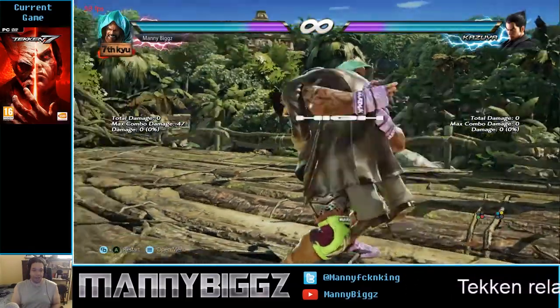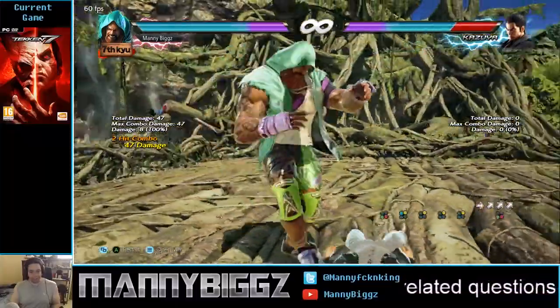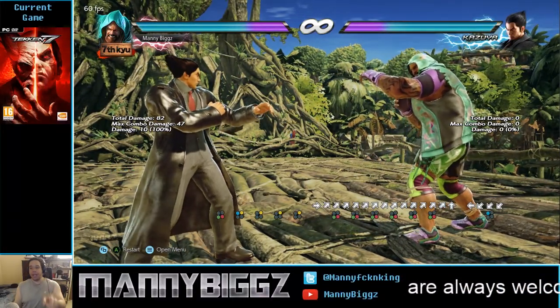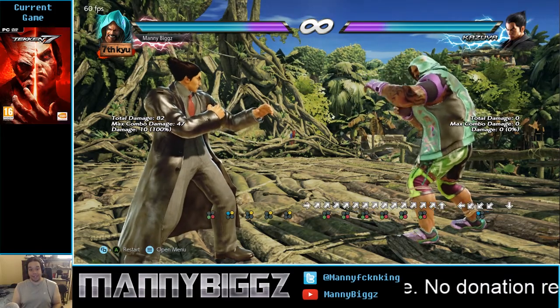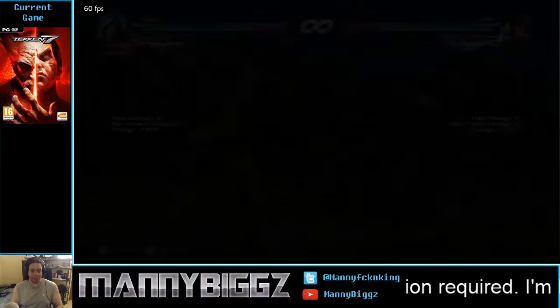I'll show that right here. I'm doing it off the basic two option. We're going to mash that up-forward 3+4. Down-forward 1 — punched him right in the ass. When you connect this crowd shot against most of the cast, like outside of Ling Xiaoyu, you will get a guaranteed while-standing 1 after that crowd shot connects on their back.